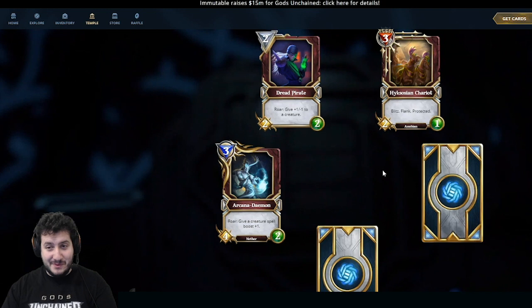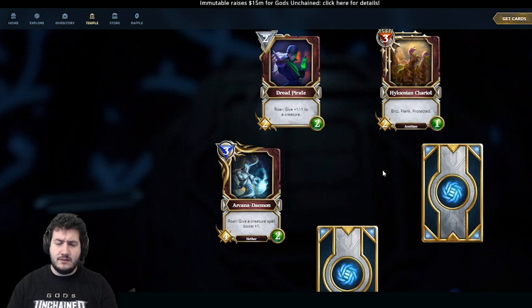Next is one I'm not going to be able to pronounce: Hycosian Chariot. It's a 3-mana 2-1 with Blitz, Flank, and Protected — an Anubian. This one is just ultra high value on its own. It comes down with immediate impact, and you can run it into a 2-1 and it's not even a trade. You can usually get at least a 2-for-1 with this card. It combos especially nicely with Intense Training. I'm a really big fan of this card.